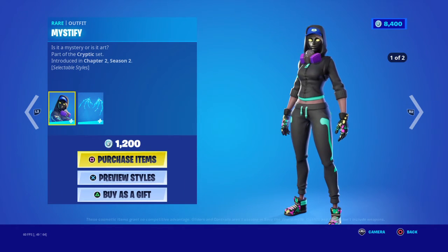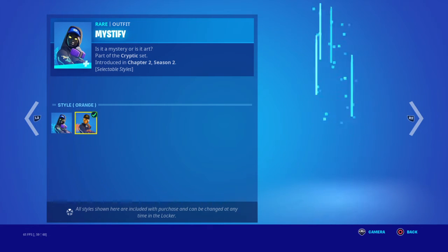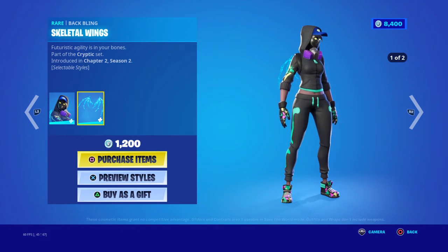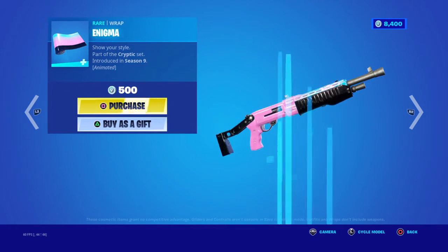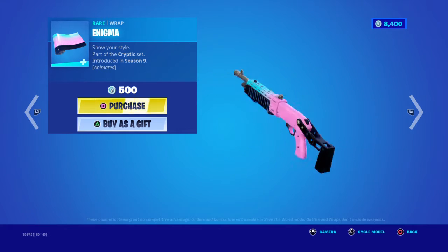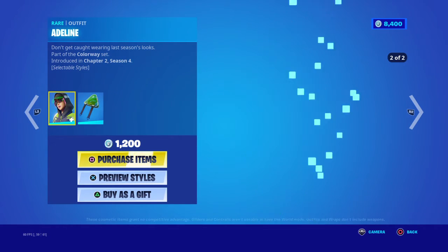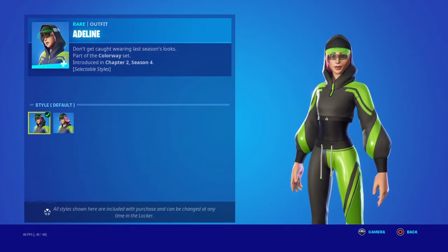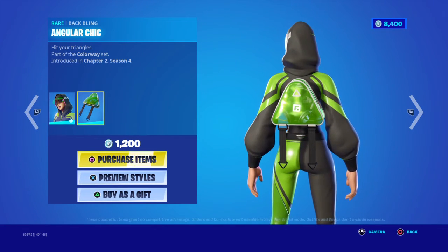The Spectral Spine with two other styles. We have the Mystive skin with two other styles. Pretty cool. And the Skeletal Wings with two other styles. We have the Enigma — I think that's how you say it — and the Aedaline skin with two other styles.